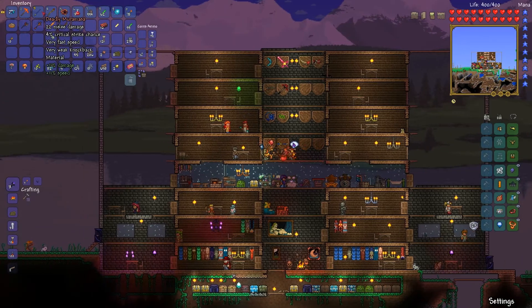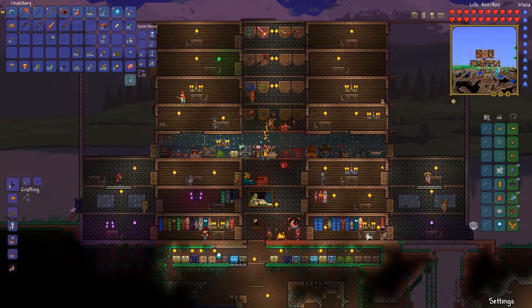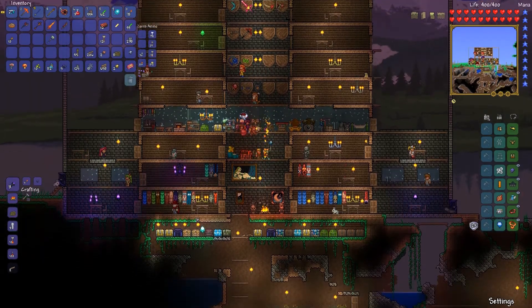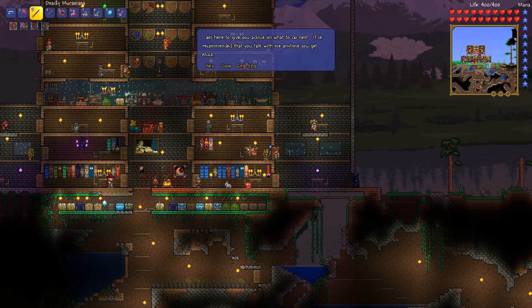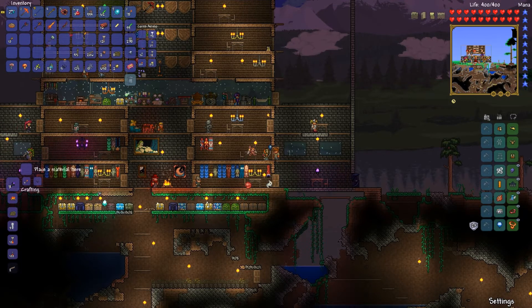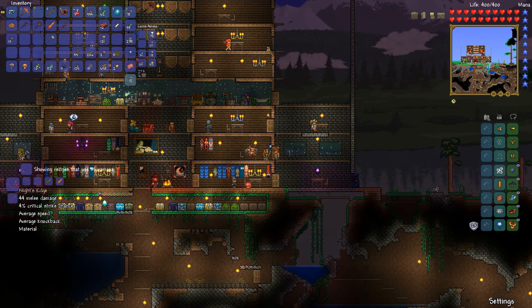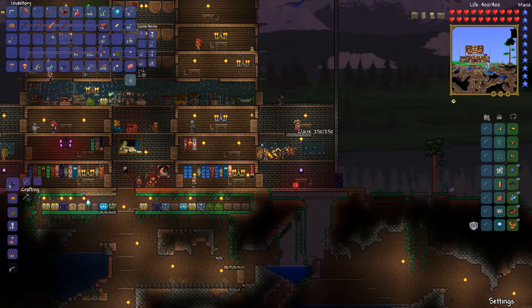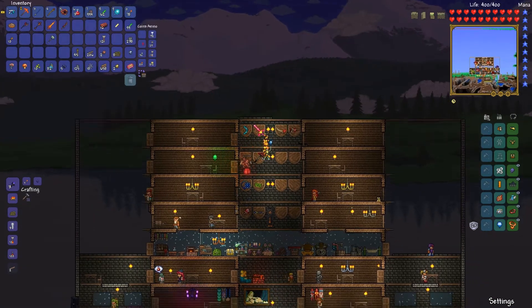Now one of the things I've been curious about — I saw that this Muramasa has the little material tag on it. So after talking to new Seth — who is Jack, Jake, I'm constantly forgetting his name now that Seth is gone — anyway, I looked up the Night's Edge on the wiki and it says it's some heavy-duty badassery. In fact, they say it's the most powerful pre-hardmode melee weapon available.